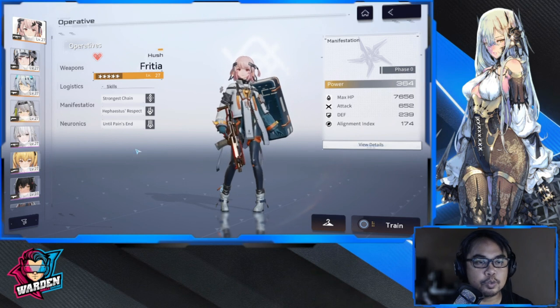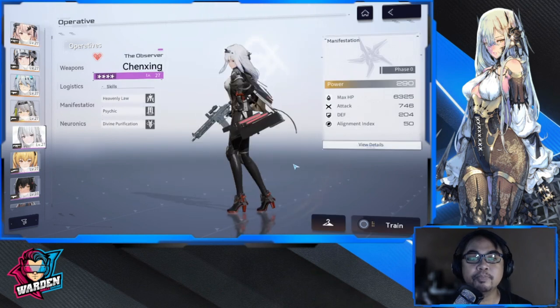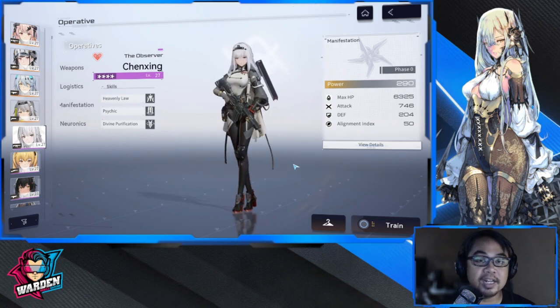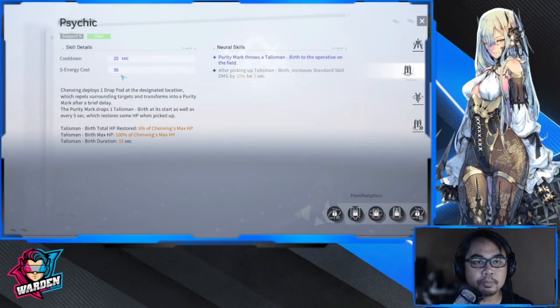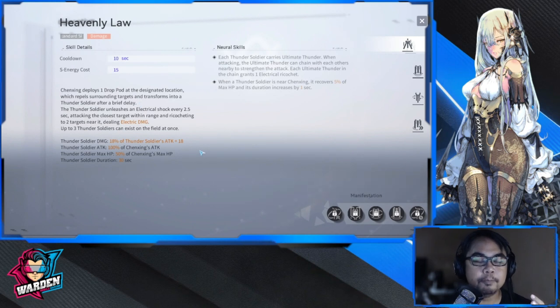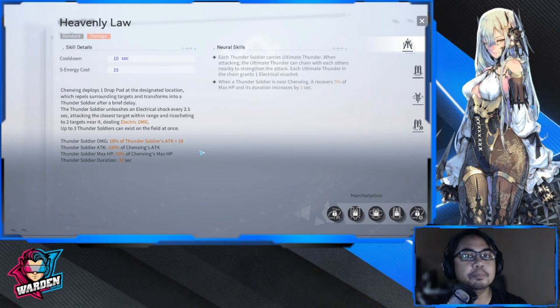Starting off with a new addition to the four-stars, which is Chen Xing. Chen Xing is mainly a healer — the healing comes from her support part, which is Psychic. It's like a pod system that throws out heals or vials so that your other operatives can pick them up. The other skill you'll also need is Heavenly Law, where pods are dropped near your enemies to deal damage.